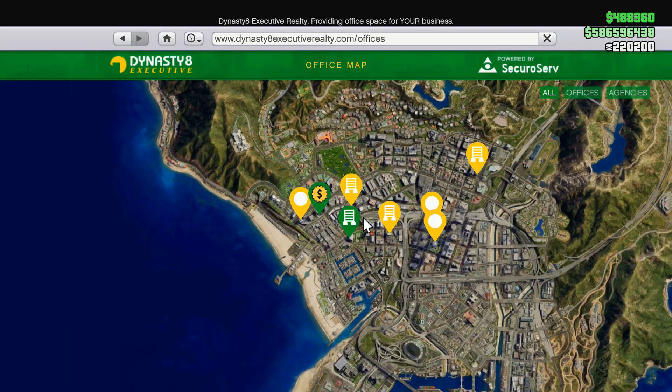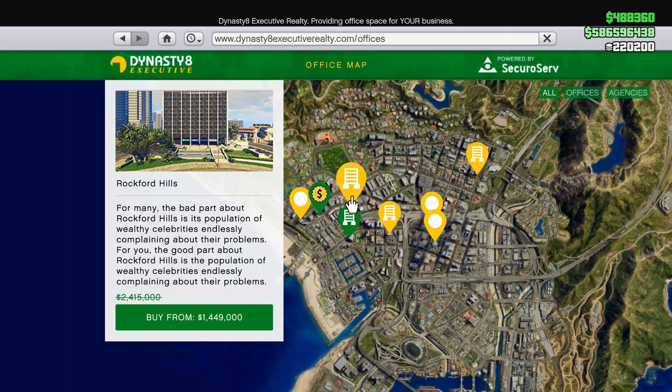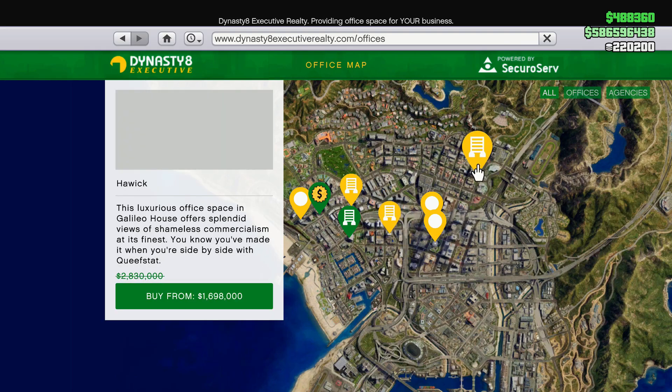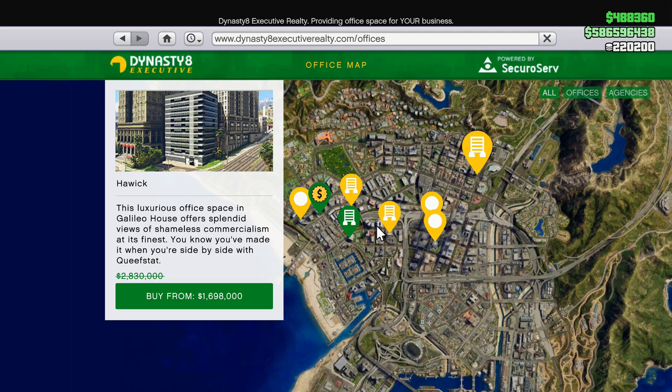Heading over to Dynasty 8 Executive, probably the best sale this week is going to be on all of the agencies. Agencies are literally 50% off this week. Take a look at how cheap these agencies are — you can purchase one for 1.2 million dollars, and you can even purchase the one that I have for even cheaper.